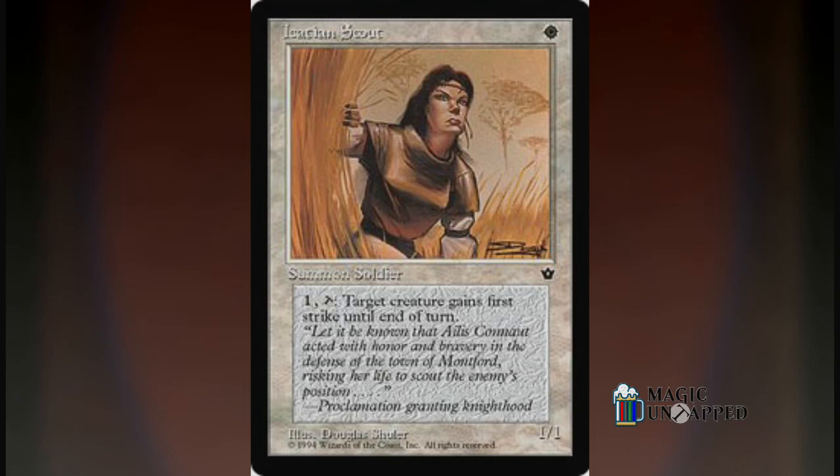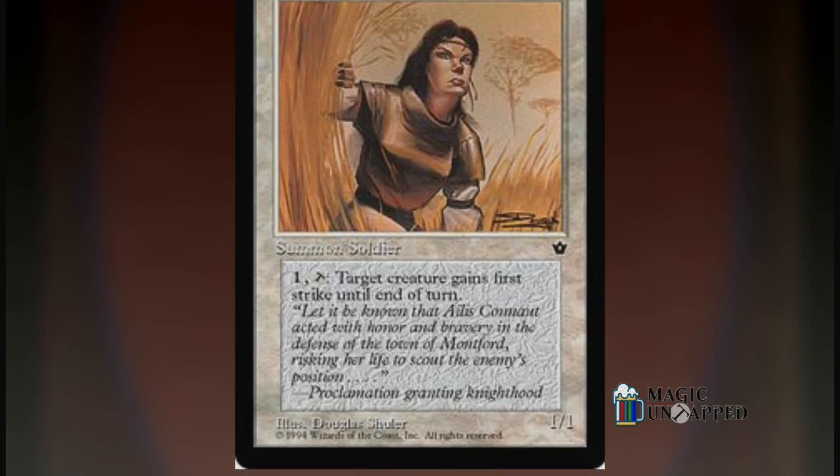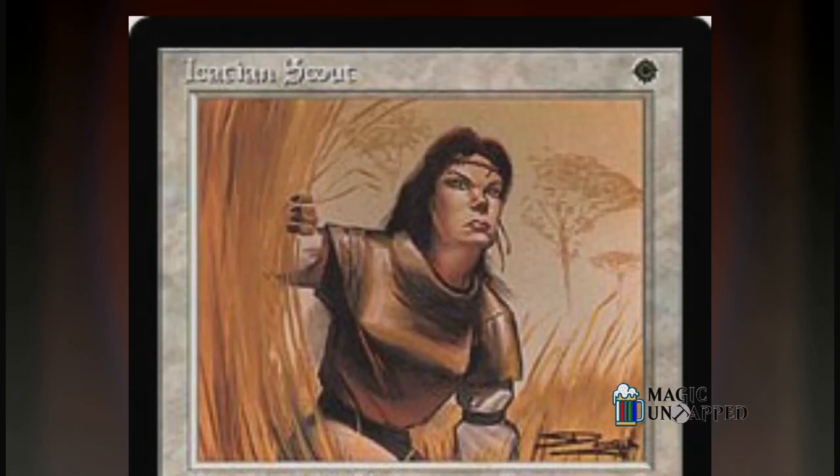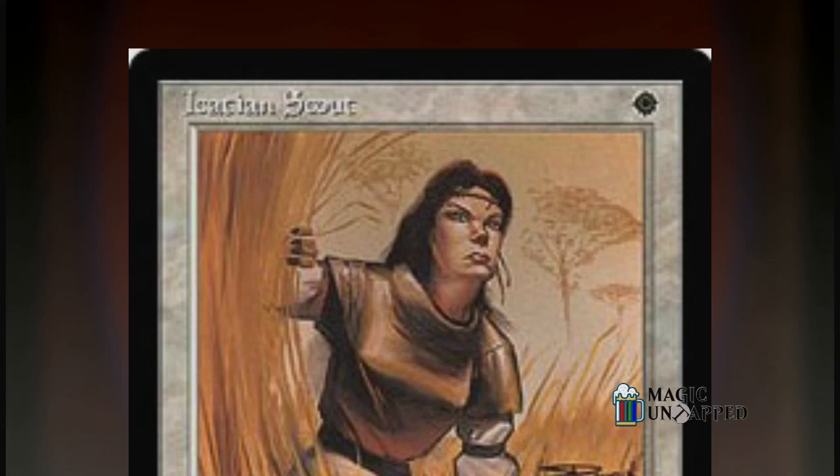Fallen Empires also had a couple of lasts for Magic the Gathering. It was the final set to use the tilted T as a tap symbol, and it was the last to use the original white mana symbol before Wizards of the Coast decided to upgrade it to the much more stylized sun icon that's seen on cards still today.